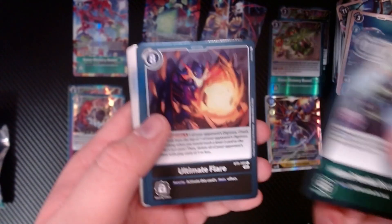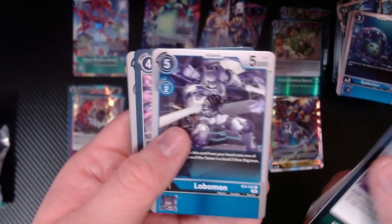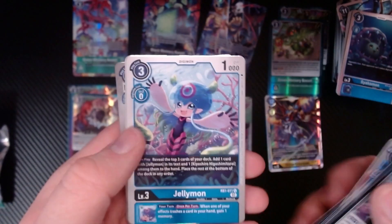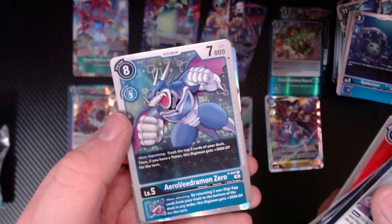Hidden Potential Discovered, Ultimate Flare, Holy Flame, Zaeamon, Lobomon, Kazerene, Kennoweezmon, Simbear Andromon, Jellymon, Tyrant Aero Force, Aero Veedramon Zero.